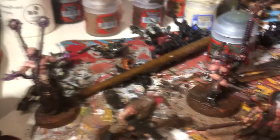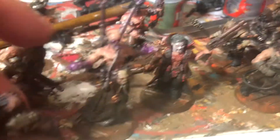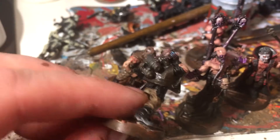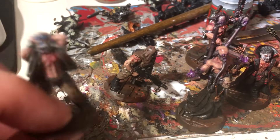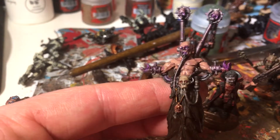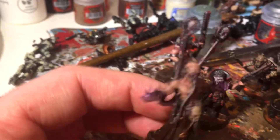Then I went to Forge World and picked up these guys — the Rogue Psykers. Really fun to paint; I always wanted an excuse to buy them, and I did have one for a Chaos Cultist band. I've gone for blue lightning on one and purple lightning coming out of the other, just to give it a bit of difference. These are my witches in the band.